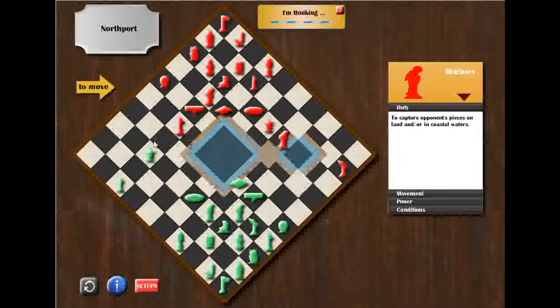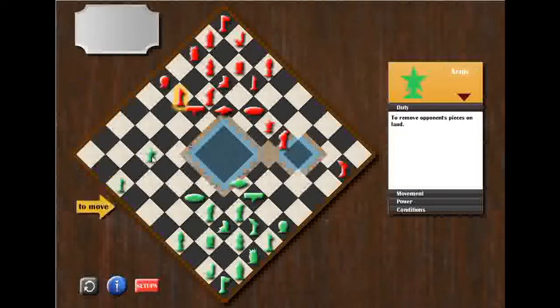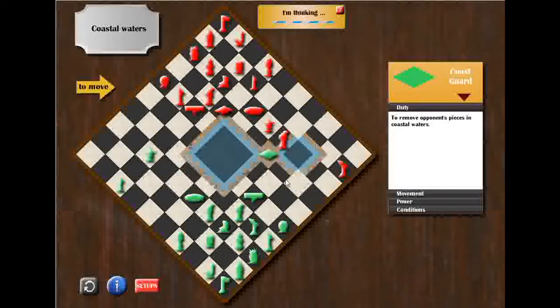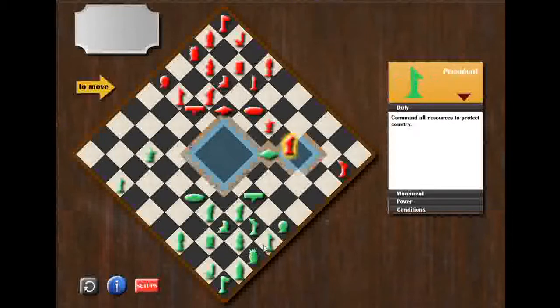My opponent should either capture my army with his president or run away. He decided to run away, so for now I stay here and I would not like to move these two pieces. Now I move my coast guard onto the Polder Valley, where I cover my coast guard with my eastern marine piece from my setup zone, and at the same time I threaten my opponent's marine piece with my coast guard. I hope my opponent is going to move his marine piece somewhere into the Eastern Corridor — and that happened. That is good.